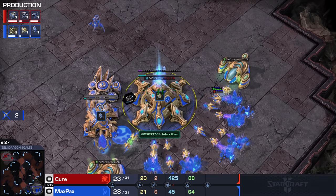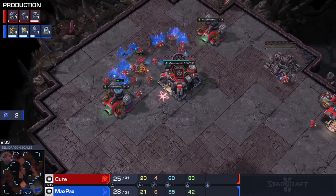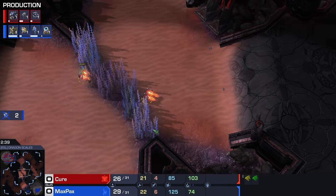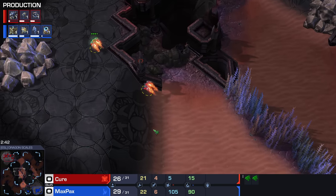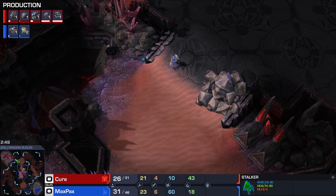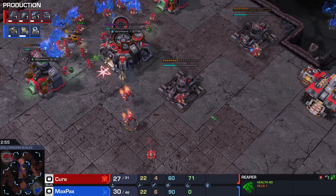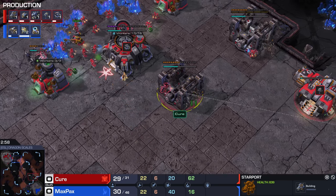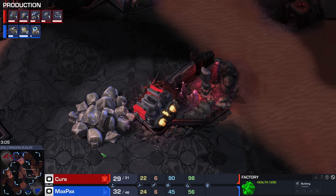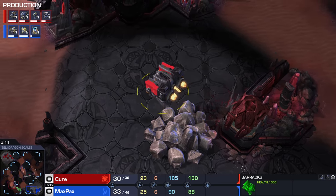I don't think I like this start all too much here for Cure, to be honest. Technically it's pretty good, but the Command Center is going to be so late with an opener like this. And obviously Max Packs now gets to scout out exactly what he's playing against as well. Two Reapers available — these Reapers are not likely to really achieve anything moving forward either, since it's a bunch of Stalkers right here from Max Packs. It's going to be a 1-1-1 right here for Cure. He's following this aggression up with a bunch of Widowmines, so we're going to be seeing the Widowmines fly across the map here momentarily.